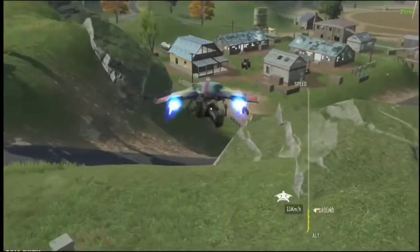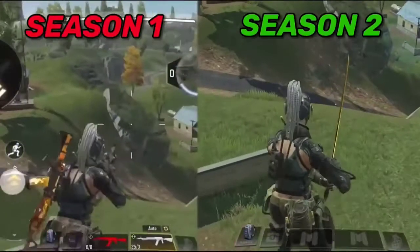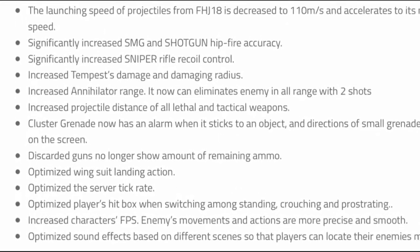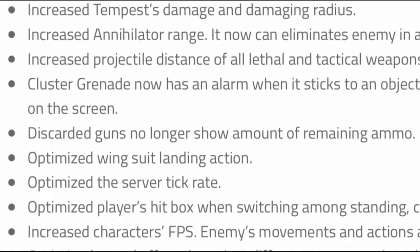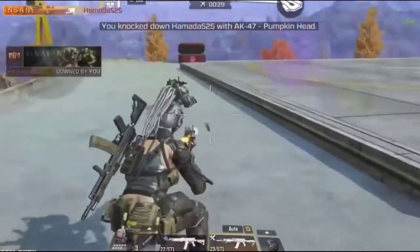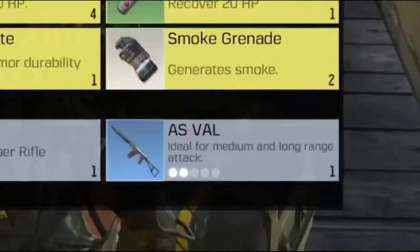Another useful change is the height needed to open your wingsuit. Last season you needed to be very high up to open it, but in the new season the required height is back to normal. Finally, discarded guns no longer show remaining ammo. Last season any gun discarded by the enemy — whether found on the ground or in a loot box after killing them — would show the remaining ammo in the mag, but in the new season it doesn't.